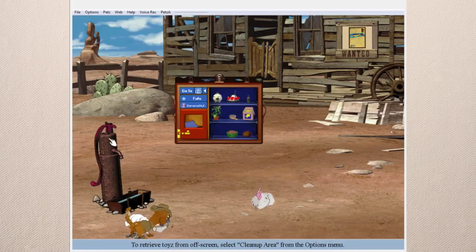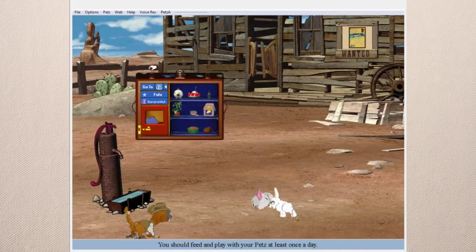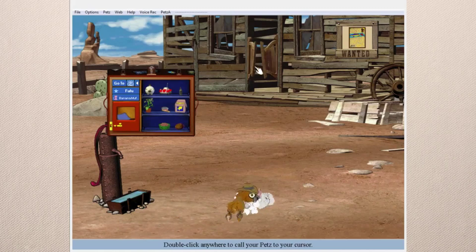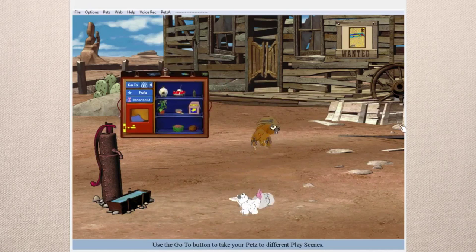You can click on this and fill the trough with water — I don't think it does anything special though. But that's all there is to it. And then you can click on those doors and they make different noises — that's pretty much all there is to that.